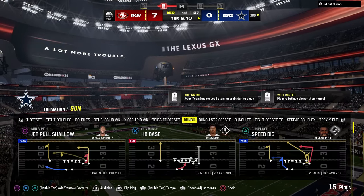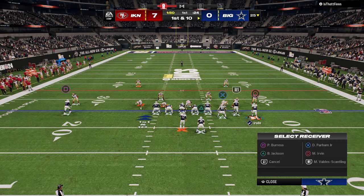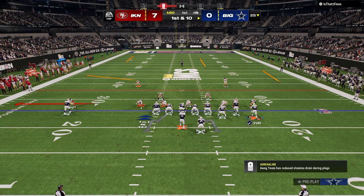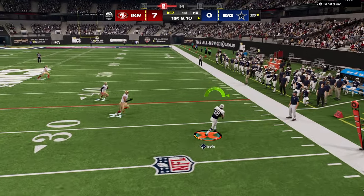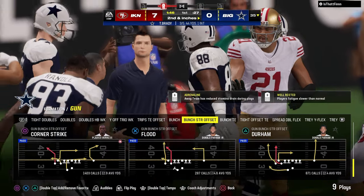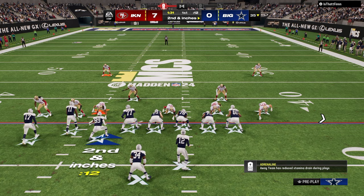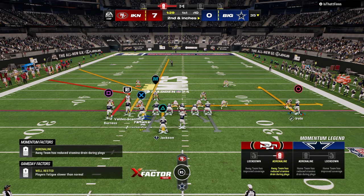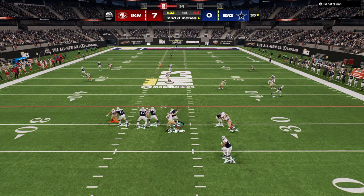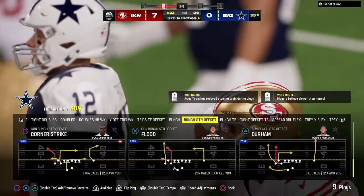Hopefully on this next drive we can have more success. Starting in the middle of the field — generally it's best practice to call a safe play that you don't need to be hash-mark dependent. Durham is a play that doesn't matter a ton which hash mark you're on and can be ran on both sides. Because he's not showing pressure, I like to send five out against this. Looking at the tight end — no. He brings the safety back down, I'm not going to risk that throw because I already threw an interception last drive.